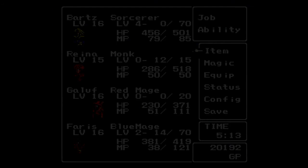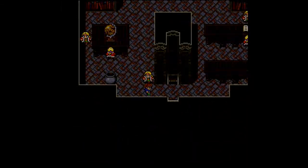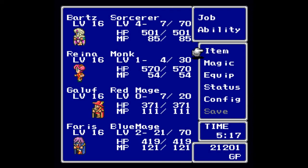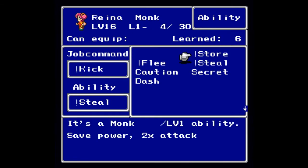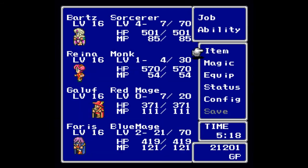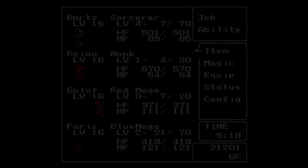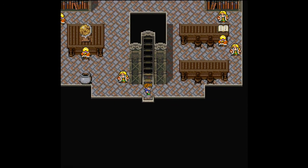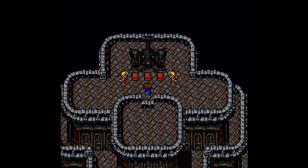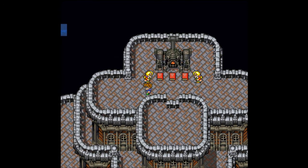Once Reina gets up to level 16 — okay, up to level 16! Reina has learned a new ability: Store, which saves power for a two-times attack. I believe that's something that Yang did in the remakes of Final Fantasy 4. Whatever you think about Monk in this game, think Yang from Final Fantasy 4. Let's head up here — this is the reason I've been level grinding.